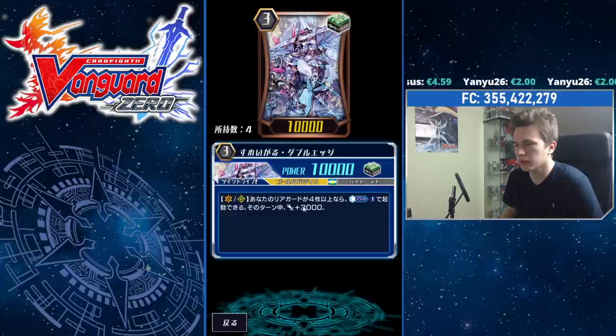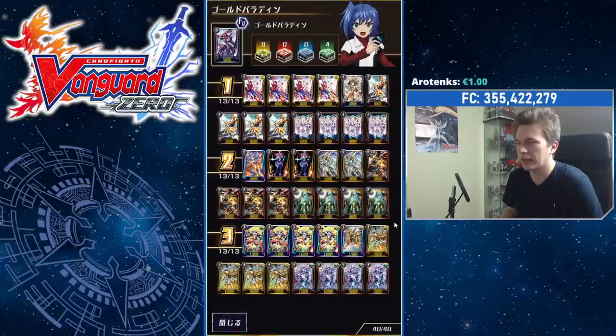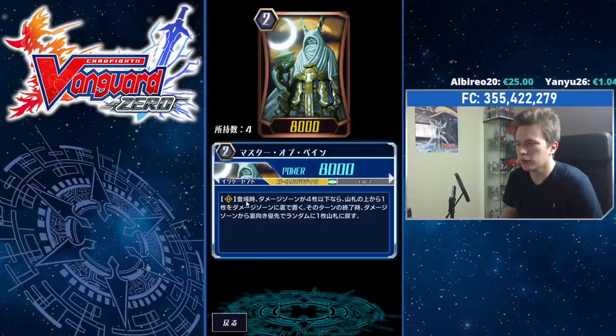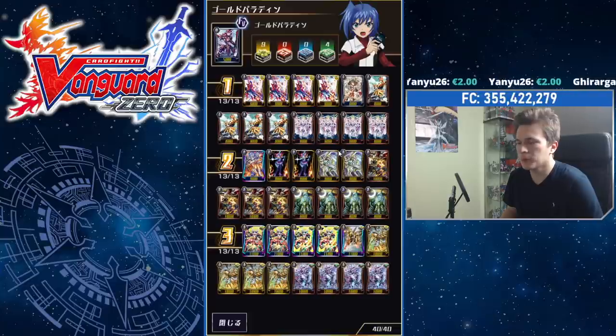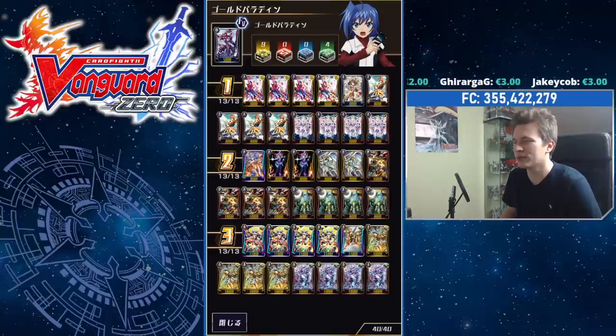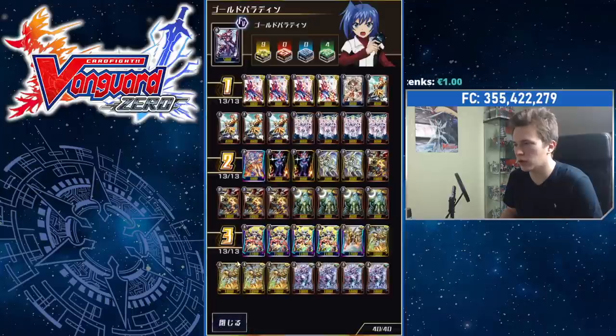We play four of the Slagle Double Edge: if you have four or more rearguards, he gains plus 3k for that turn, making him a 13k attacker — we like making nice columns. The important cards are the self-damagers. They work a bit differently than in the real card game: they have a Rearguard Circle on-place effect — if you have four or less damage, you take the top card of your deck and put it into your damage zone face down, and at the end of that turn, you choose one random card from your damage zone prioritizing face-down ones and put it back to your deck.